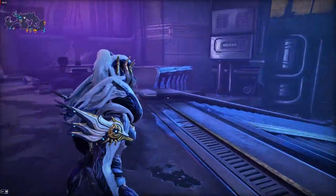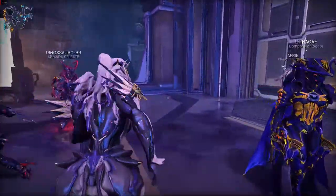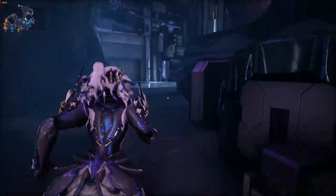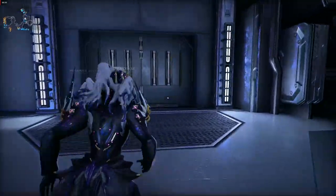In order to access the Profit Taker bounty you'll first need to be level 5 in the Solaris United Syndicate. After reaching level 5 you can start the bounty by entering the room with Little Duck and interacting with the table in the middle.